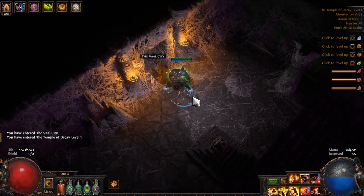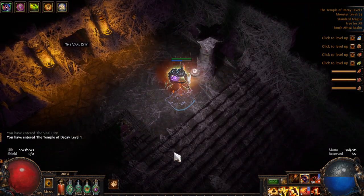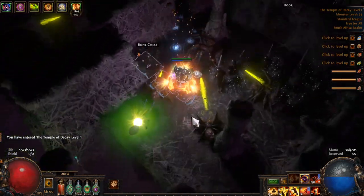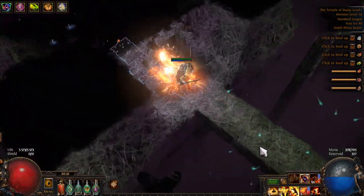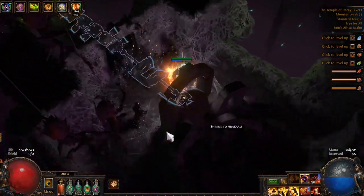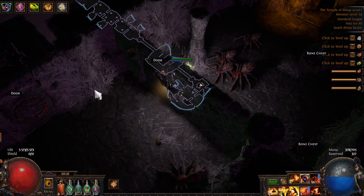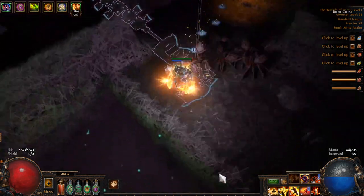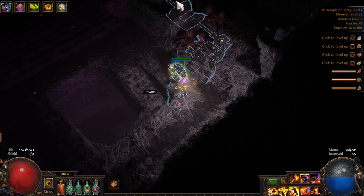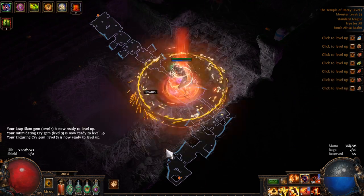Similar to the Ancient Pyramid in Act 2, the Temple of Decay is a diamond-shaped area with the exit opposite the entrance. This is actually the same place as the Ancient Pyramid, just in the future — which is why it has a similar layout. Go down this way, thinking straight down from the entrance, and you should find the exit right opposite. You can see it makes a straight line — the corners are opposite.